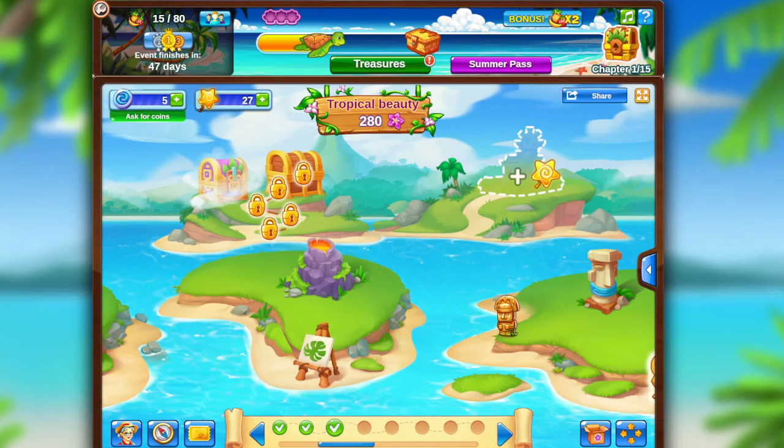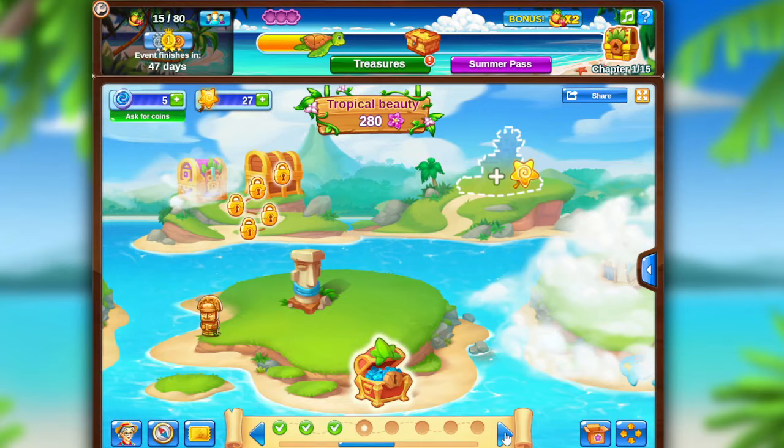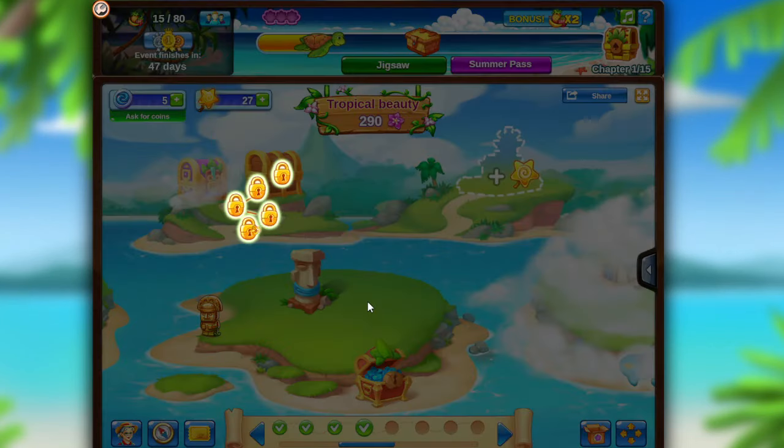The tasks are opened one by one. Each of them becomes available after you've completed the previous one. For completing each of the tasks you will receive one key to the tropical chest, the final reward of the event.